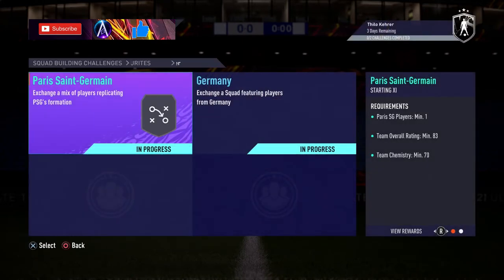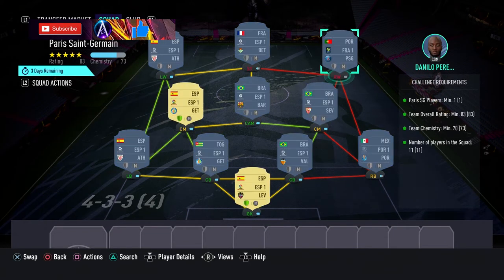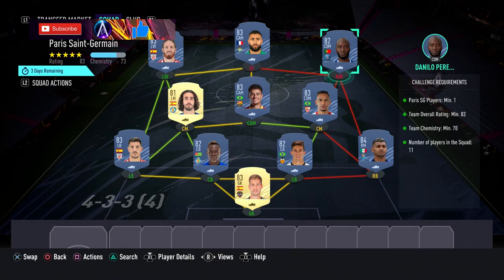Obviously being German as well, good links there, and being from PSG there are plenty of links. The first team - the PSG one - is about 30k, it's real straightforward. You need a PSG player, go pick up Danilo Pereira. He's the only real 82 but he's relatively cheap. Make sure you're picking up his PSG card, not his Porto one which is like 20k - don't go buying that one by mistake.